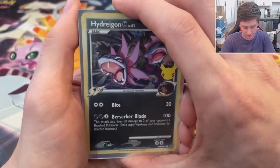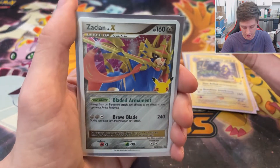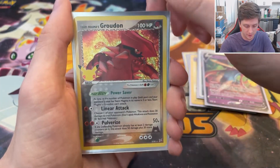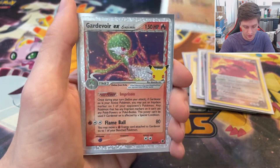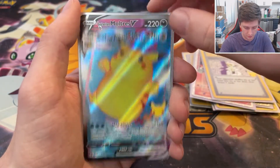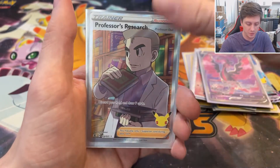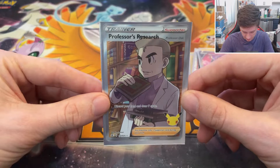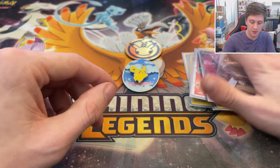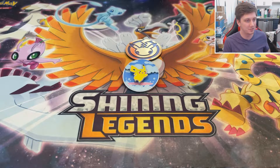Here are all of our hits on the day. Starting with our promo cards: Hydreigon C, Mimikyu, Light Toxtricity, and Zacian Level X. We got a Zacian V — new hit for me. Here are our Classic Collection hits: Team Magma's Groudon, Donphan Prime, Delta Gardevoir EX, and Imposter Professor Oak. We had two full art base set Pikachus and a Surfing Pikachu VMax. We got a full art Galarian Moltres V, and Professor's Research — probably my favorite hit of the day, or it's the Gardevoir EX. Full art trainers really do it for me.